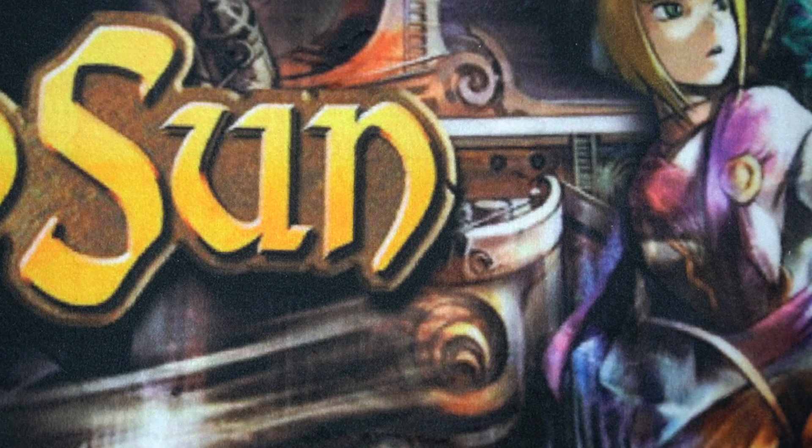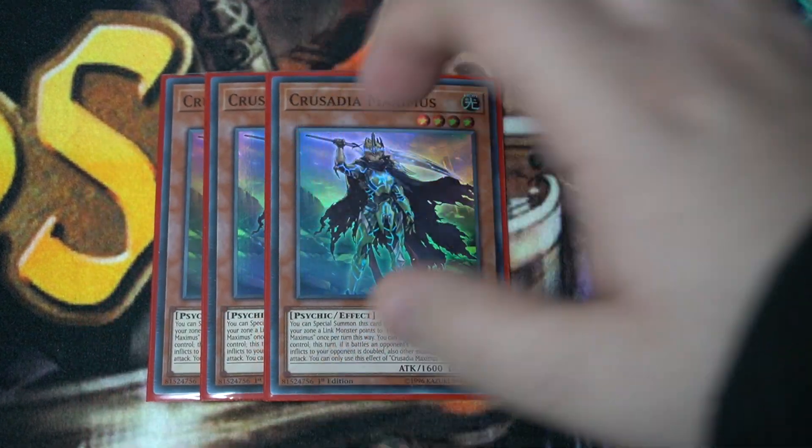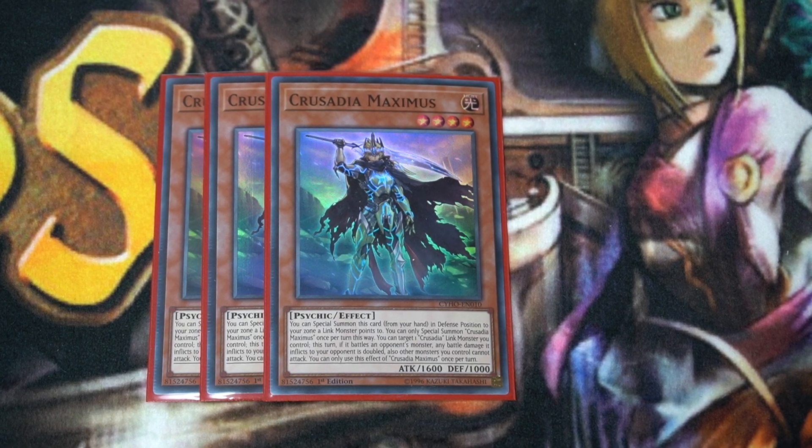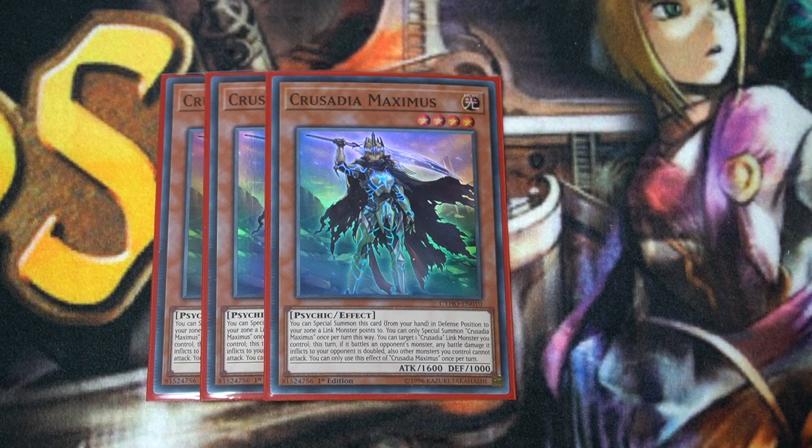We have three copies of Crusadia Maximus — definitely one of the best Crusadia cards from the main deck. Each Crusadia monster can special summon themselves from the hand in defense position if there's a link monster with an open arrow pointing to that zone, so they just throw themselves onto the board, which is important for link climbing. Maximus' specific effect is that he can target a monster, and any battle damage that monster deals is doubled. This is how you swing for game — slap him on the board after you link climb, then attack with your boss monster.